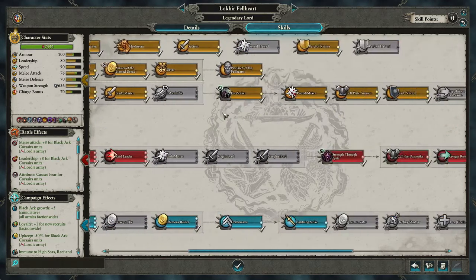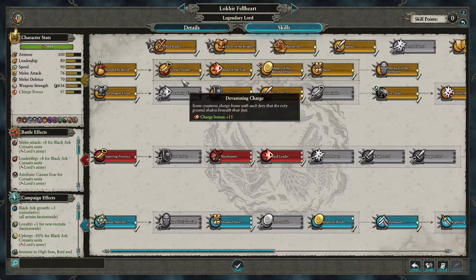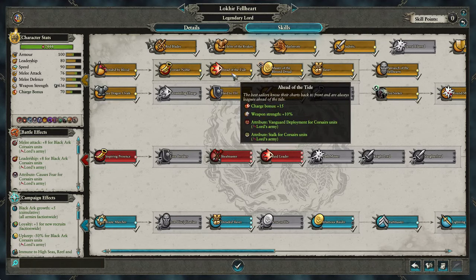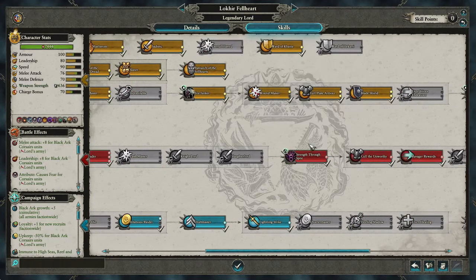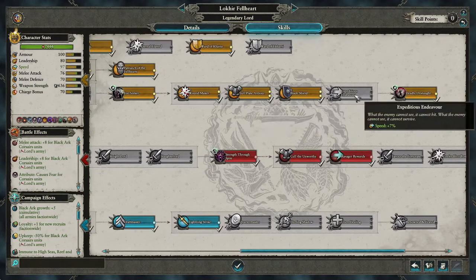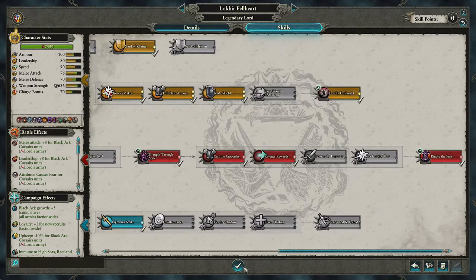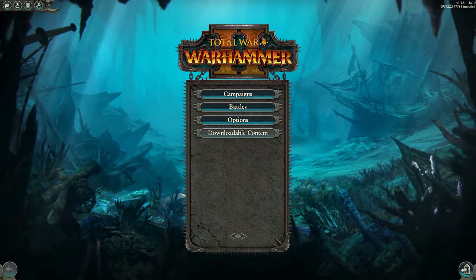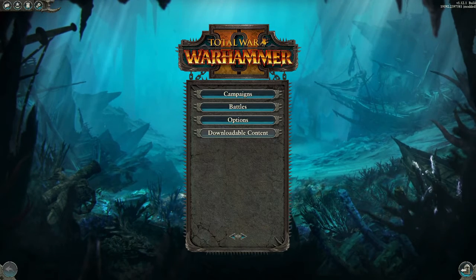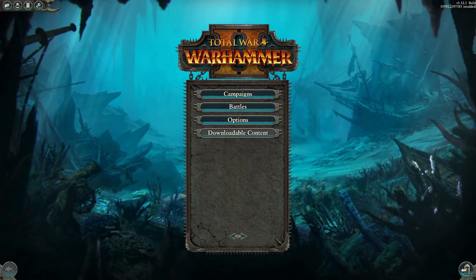And there you go — there's Lokhir Fellheart's skill tree. A little ending remark: you may not want to get Corsair Noble in Ahead of the Tide, and instead place those two points in Wound Maker and Internal Hatred, or in X-Best in Speed. Thank you guys so much for watching. I hope you learned something about how to level up your Lords and that this video will help you in the higher difficulties. This has been me, Kelsey Drake — see you guys later!